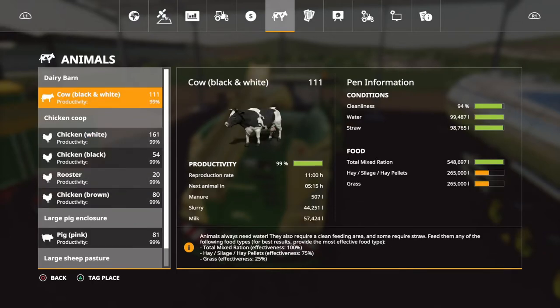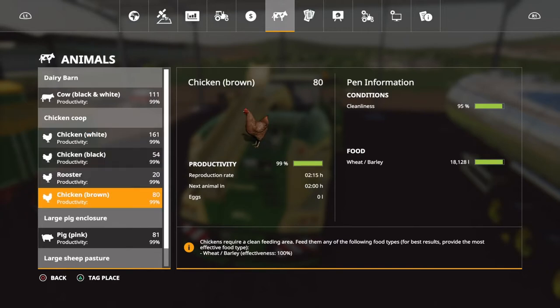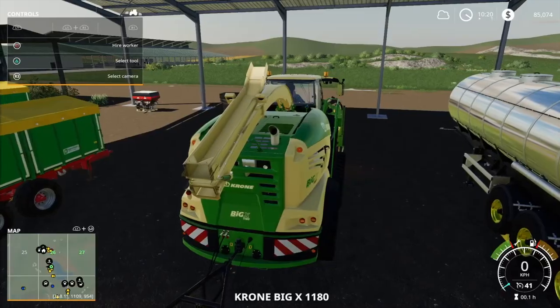We've got 44,251 liters of slurry. The manure will always be underneath 1,000 because I keep on removing it from the manure pit. The milk — we're up to 57,424 liters. The eggs you won't see here because they auto load onto a trailer. The pigs: we've got 206 liters of manure, and the slurry is at 12,907. We've jumped from 50 to 81 pigs. Our sheep only went up by 3 — the reproduction rate on these is very slow. The wool you won't see either because it goes onto an auto load trailer.